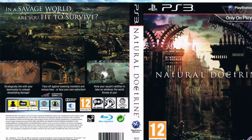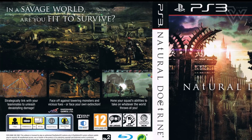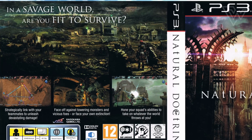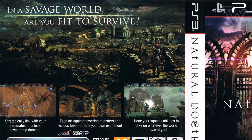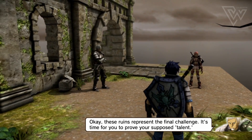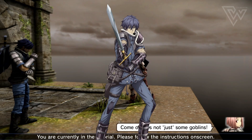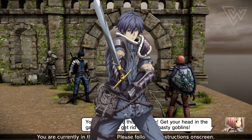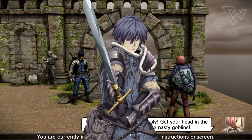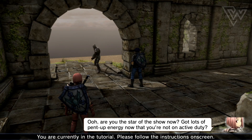Let's start by reading the back of the box from the PS Vita edition: "In a savage world, are you fit to survive? Strategically link with your teammates, face off against towering monsters, and hone your squad's ability to take on whatever the world throws at you." That description isn't very helpful, so: you play as Jeff, a Bergman — professionals tasked with raiding mines to collect Pluton, a mineral that bestows magical abilities to humans. This is especially important because humans are facing extinction, and Jeff quickly gets wrapped into a conflict far larger than mineral collecting.